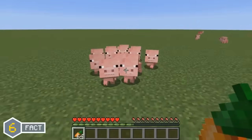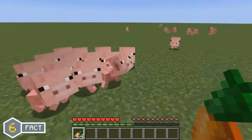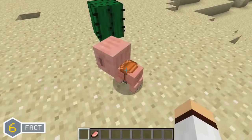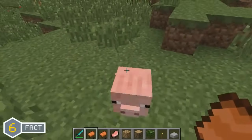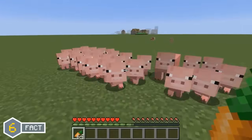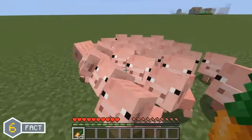The baby pig was first added in the Minecraft 1.0 update and there was a very interesting feature you could do with them for a short amount of time. When the baby pig was first added, you were actually able to ride them by using saddles. But when the Minecraft 1.2.4 update was released, you were still able to put the saddle on the pig but you weren't able to ride it.